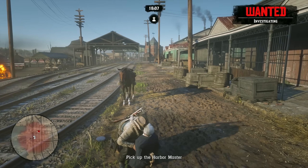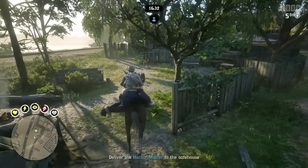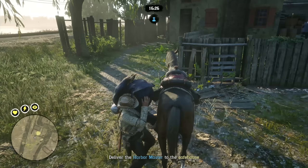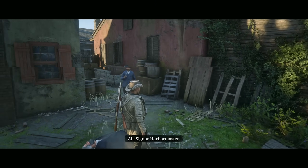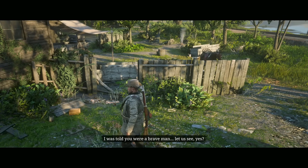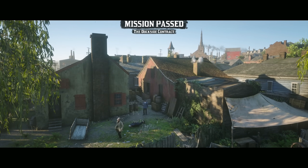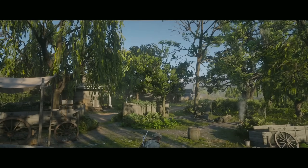Once you lose the law, just bring him to basically this backyard back here. We'll remove him from the horse, finish this mission, and then move on to part three, which is also pretty chaotic because you need to defend some guy and make sure he doesn't get shot and killed — that will happen if you take too long. But I just find part two to be a little bit more fun with that fight on the docks. Mission passed — Dockside contract part two complete, harbor master delivered.